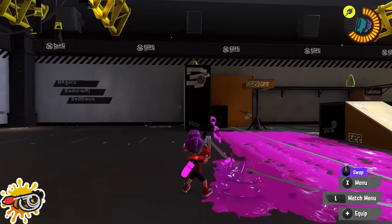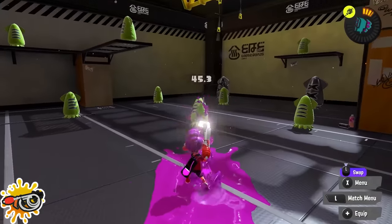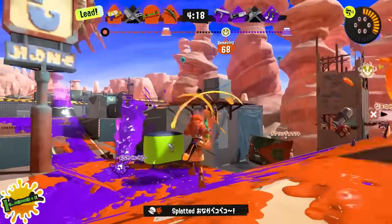Gootuber players: be sure to take advantage of your main special gimmick — the tap shots. They go super far, which is great for paint range, and can even help assist your teammates in fights. As a bonus, they combo well with a rolled torpedo if you hit the direct hit.